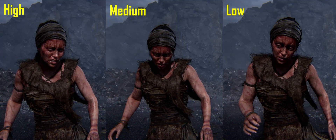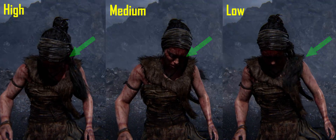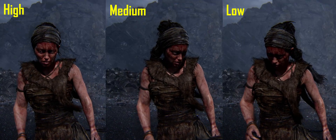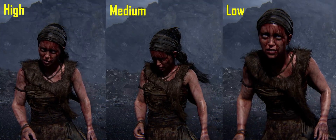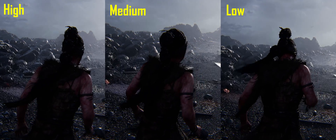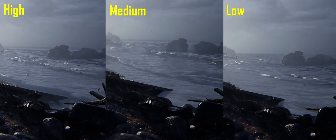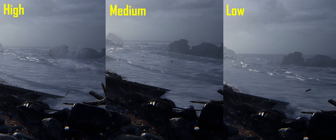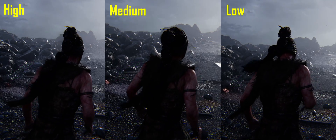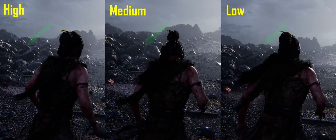Looking at Senua's character model, she holds up pretty well across settings. The biggest difference between high and medium is the furriness of her fur shawl, and at low settings, while texture details remain good, the fur gets even less furry and the overall look is flatter due to less accurate lighting. In the beach scene, better lighting reveals more detail in the seat and makes it feel more cohesive. On low settings the seat looks much flatter, lacking the specular highlights present on medium and high. The cloth and stones only receive proper shadow and light reflection on high settings.